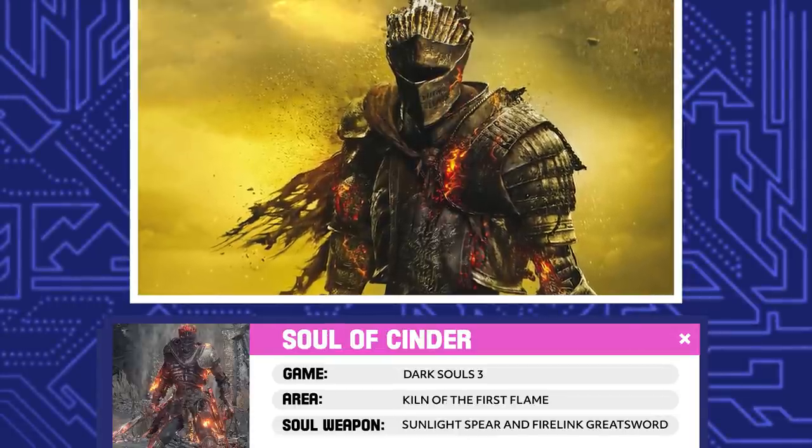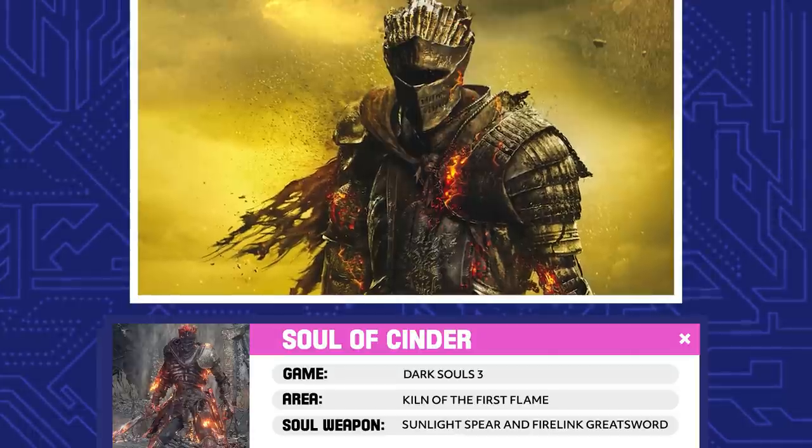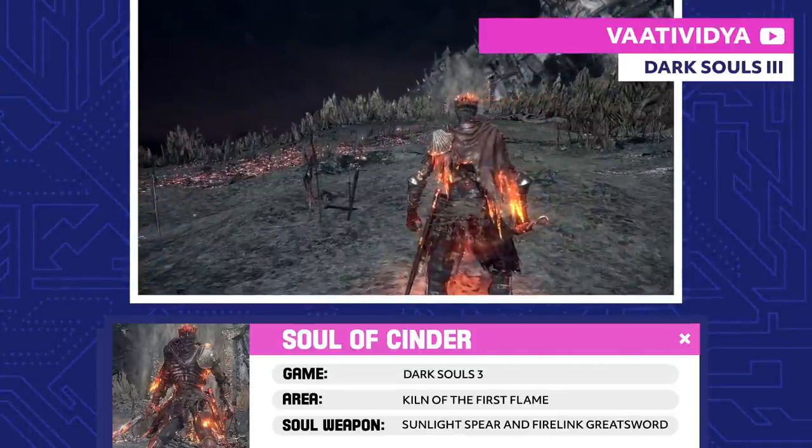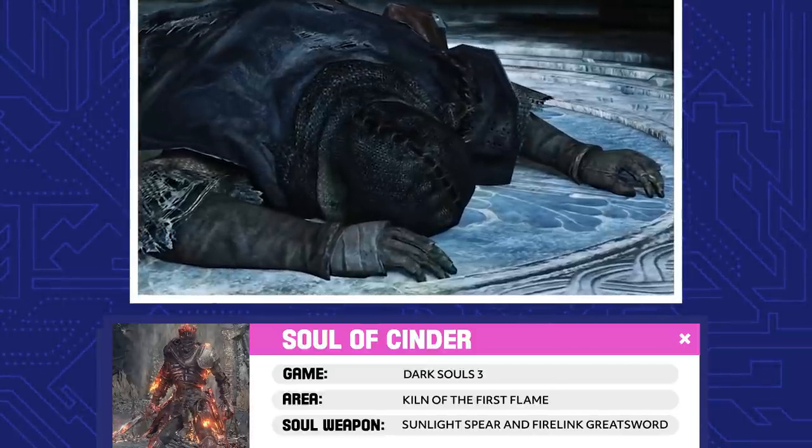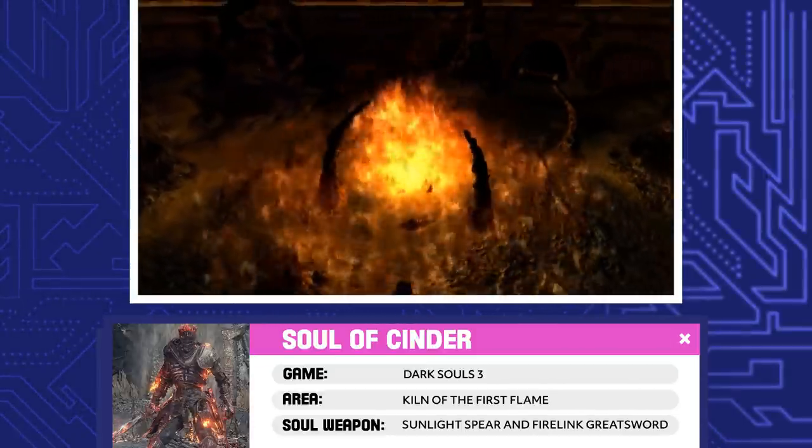Soul of Cinder. Gwyn's soul is a part of the Soul of Cinder. This boss is a conglomerate of every Lord of Cinder that has ever been, including the Chosen Undead and the Bearer of the Curse from Dark Souls 1 and 2 — if they chose to link the fire.